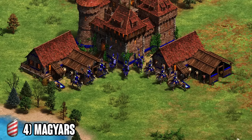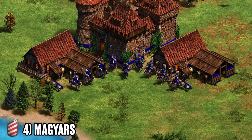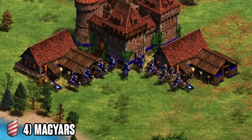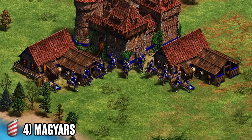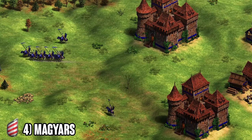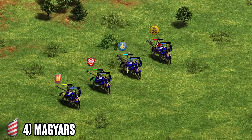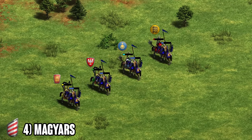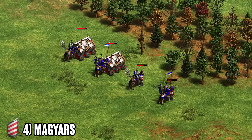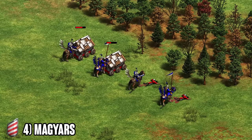For me, the Magyars having access to cheap Hussar and the Magyar Hussar just makes them quite a strong civilization overall, definitely worthy of the number four spot because of that Magyar Hussar coming out of the castle. It's such a strong unit, and being able to have five castles on the map spamming Magyar Hussar, you're just going to win every single Hussar fight. If they send in some Hussars to raid your base, you're always going to be able to chase and win the fight. You also get a stronger statted unit, so taking out Skirmishers and siege weapons is going to be that much easier.